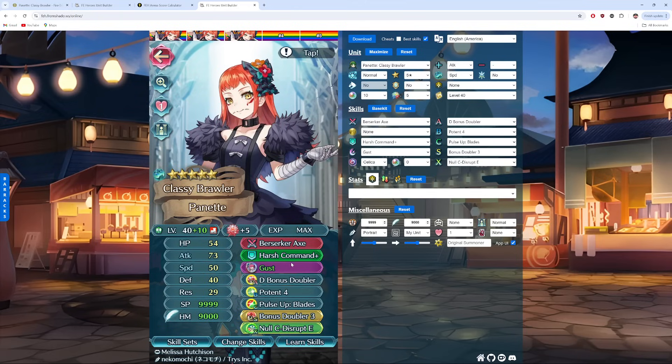Then we have this build — a little bit more conventional. We're running Gust with the Celica Ring this time. Berserker Axe has minus one, as well as minus one as a time's pulse, and then with Pulse Up Blades we get minus one at the start of every turn. The idea would be to pre-charge your Gust before the first round of combat, and then with Distant Bonus Doubler and Null C Disrupt E you can counterattack against anybody. Gust gives 40% non-pierceable DR, and we're getting 30% non-pierceable DR from Potent 4, which also gives her an extra attack. With Celica Ring she can just jump all over the map, attack the enemies, try to survive with your true DR, and get a bunch of attacks off with Potent 4.